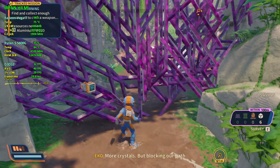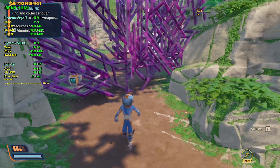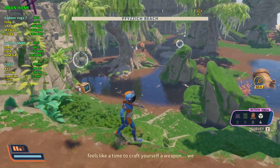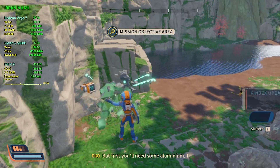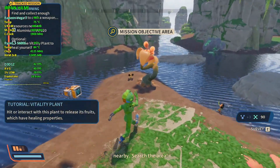More crystals, but blocking our path. Now you need a way to destroy them. As much as I hate to admit it, this feels like a time to craft yourself a weapon — we always end up here in the end. But first you'll need some aluminium. I'm detecting some promising mineral formations nearby — search the area.